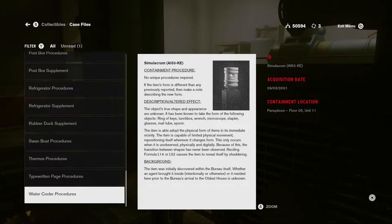Water cooler procedures. Simulacrum. AI-53-KE. Acquisition date: September 3rd, 2001. Containment location: Panopticon, Floor 5, Unit 11.